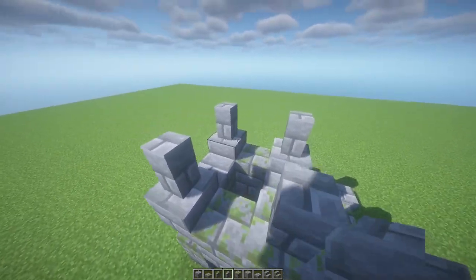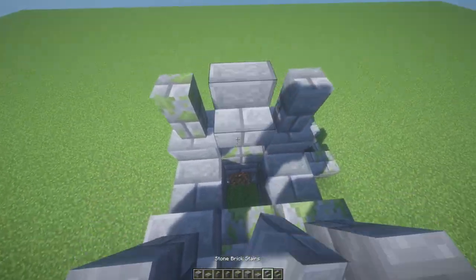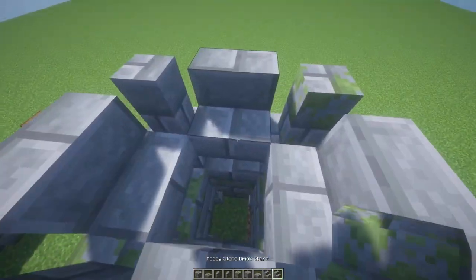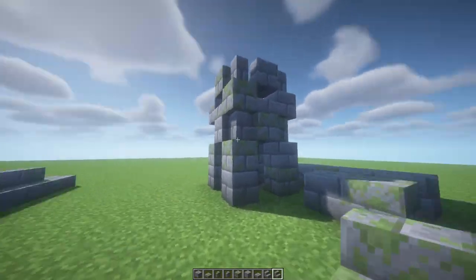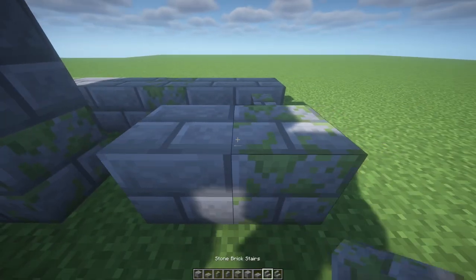There we go — maybe a mossy one over there — and then some stone brick stairs, with a mossy one being this one because why not. And that's it for the tower.